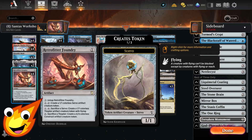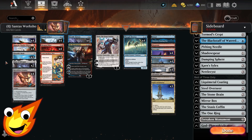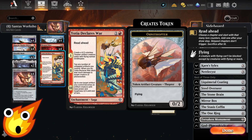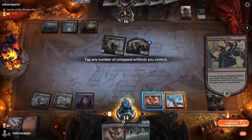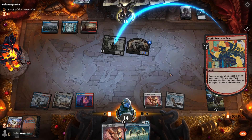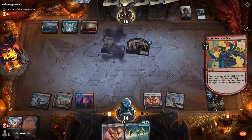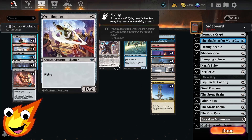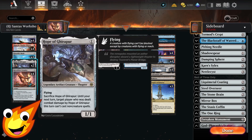How do we build up those tokens? We have ten different ways of creating Thopters. Four copies of Yotia Declares War — on the first chapter you create a Thopter, which you can tap for damage with your artifacts, or use to create a 4/4 creature until end of turn. We also have Ornithopters — a free roll and super awesome in the deck. And two copies of Hope of Girapur, which does a little bit more than just be sacrifice fodder for the Foundry.